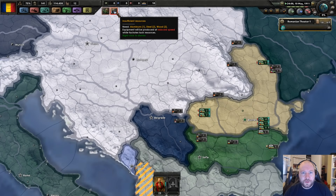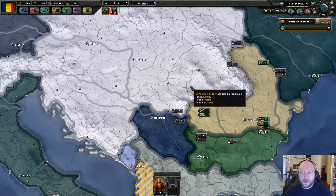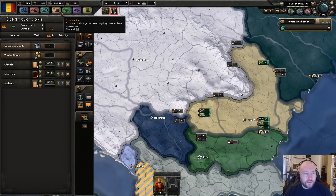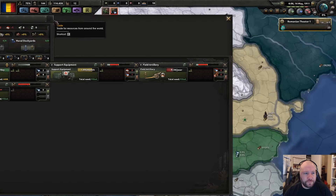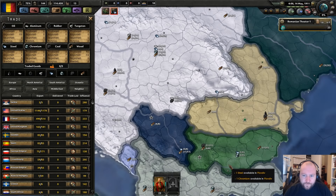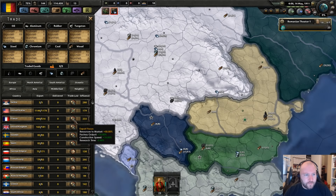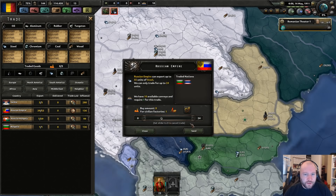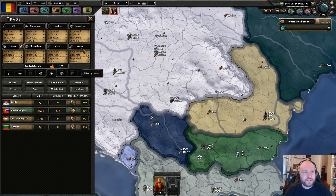We're short two wood, two steel, and one aluminium. Two steel means we have to stop trading with Serbia. Any other neighbors? The Russian Empire, also Bulgaria. Sure — Russian Empire, supply me with some steel please.